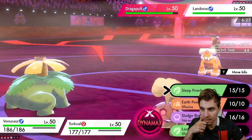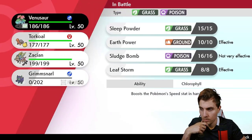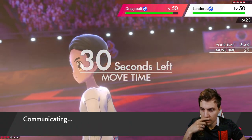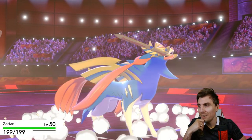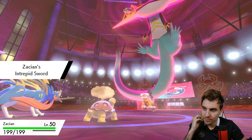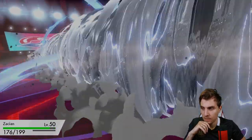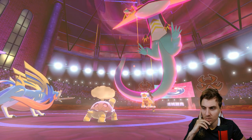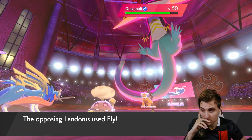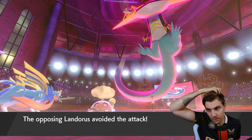We could bait them into an Airstream with Venusaur and go Burning Jealousy. I think we'll take an attack from Landorus anyway. I don't see them going for Earthquake — I think we just Burning Jealousy here. There's the Airstream — it takes the hit pretty well, but we've got to hope it's not Earthquake or we're pretty much screwed. We get the burn from Burning Jealousy onto both — they go for fly, which isn't ideal — but we get the burn onto Dragapult, which is good.